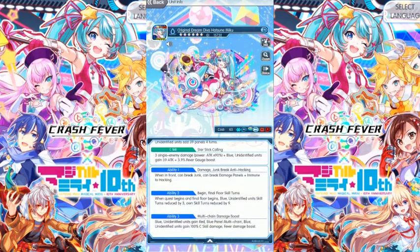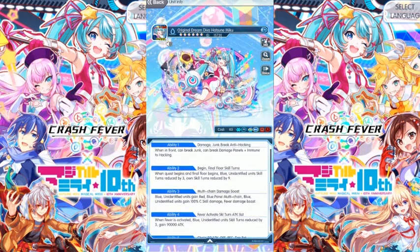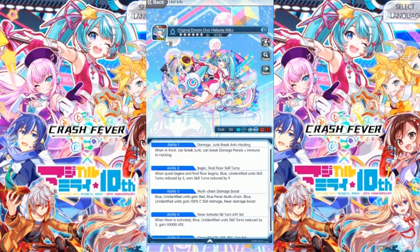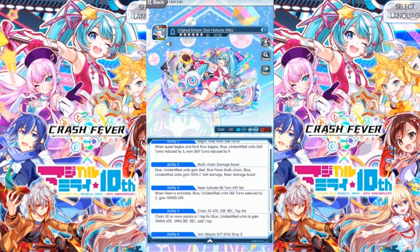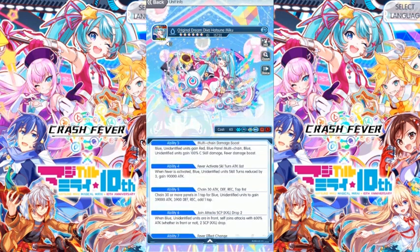Ability-wise: damage and junk panel break and empty hacking. Ability two: when quest begins and final floor begins, blue identified units' filters reduce by three or two, reduce by nine. Ability three: blue identified units gain red-blue panel multi-chain; blue identified units have 100 percent skill damage and fever damage boost.